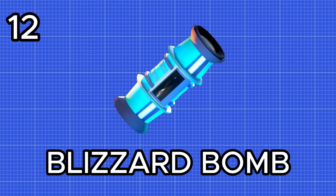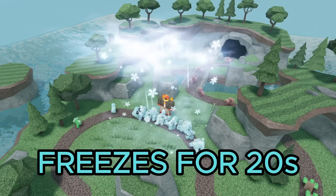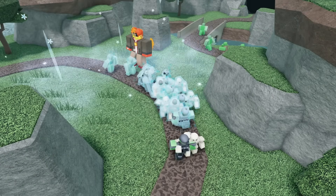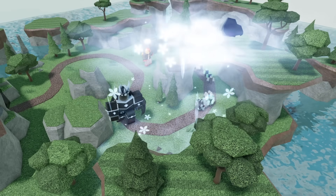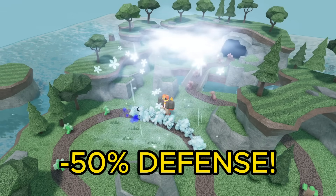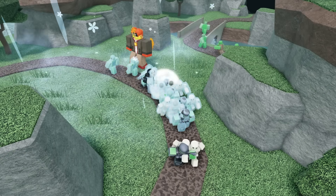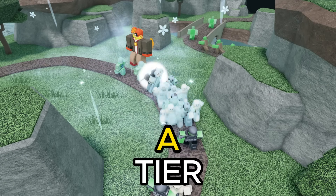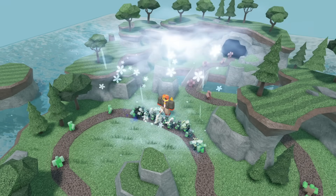Next up we got the blizzard bomb. When activated this creates a huge blizzard which constantly freezes all the enemies beneath it for 20 seconds — it's insanely good at stalling enemies. Using this can be a huge help against waves that have a lot of enemies as it pretty much slows them to a halt. On top of this it also lowers enemy defense by up to 50%, which is a lot. Because of the amazing support it gives I'm going to rank it as a solid A tier — it's a great option for making certain waves easier.